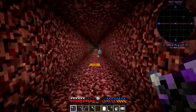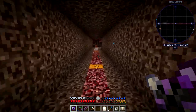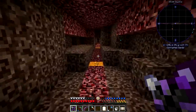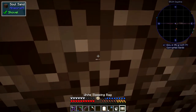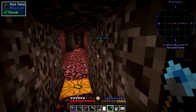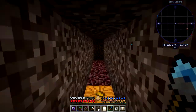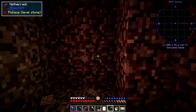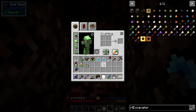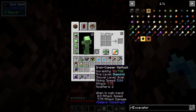The soul sand seems to have little ghosts — souls popping out of it. We'll give this a test and see how it works. I can open this up fairly easily and then start hammering away. When we reach a certain section we'll need the hammer again. I've been digging up these blocks and I've been wearing this one out — it's taking quite a long time to come back.